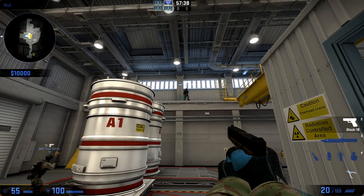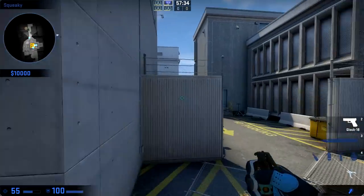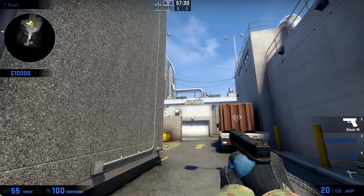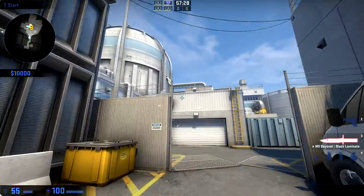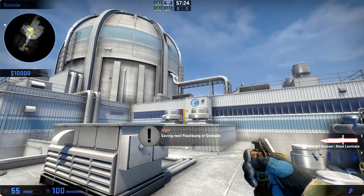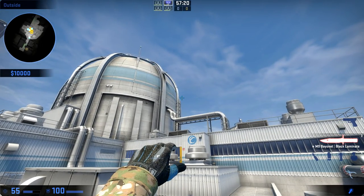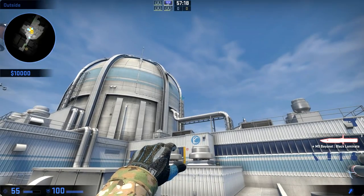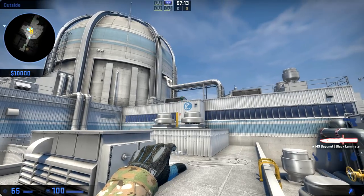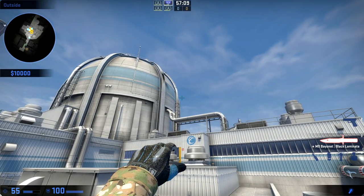These three positions are basically the furthest positions CTs can be in if someone hits this flash correctly. Coming out of T spawn, you're going to want to block the right window, climb the ladder very fast, and then aim at the height of that and aim to the right a little bit so that you're aiming in the middle of the window.